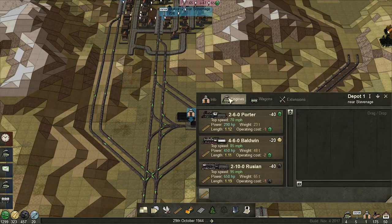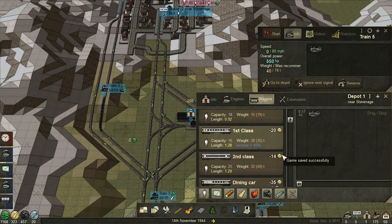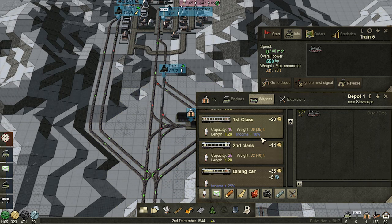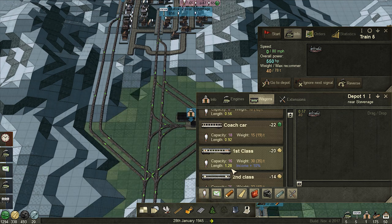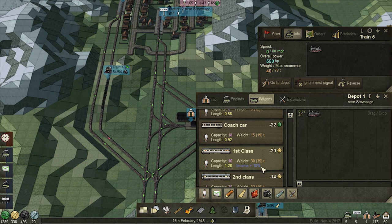Let's get another train - in fact one of these Prussians. Now here's something interesting - this income increase of 10% is not really worth it because if you look at it, it carries two less people. They need to balance that a bit more. It carries two less people, it's about 30% longer, carries two less people, and gives only 10% income. The issue is it's 30% longer - I could just get another one of these and get more people.